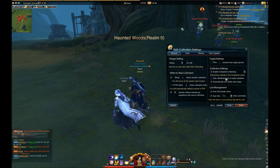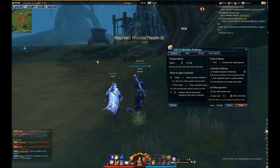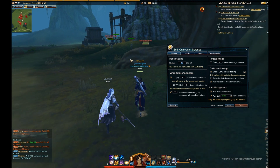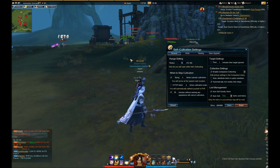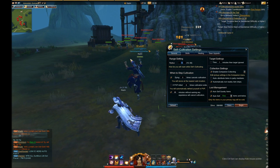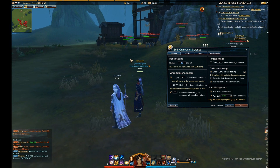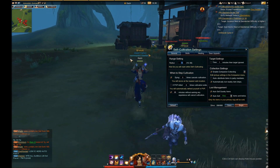The next setting is to auto-distribute items to party members. If you're self-cultivating with a party, whenever you kill a monster it will equally distribute the items received from that monster between the party members, depending on how many people you have. It is a very useful thing to have if you're cultivating in a group.